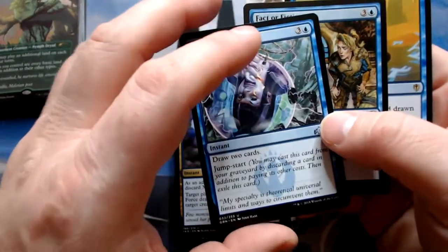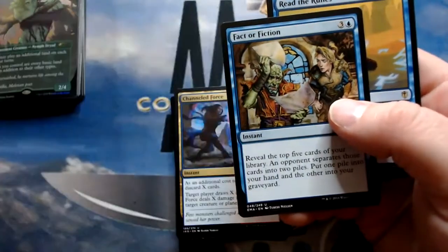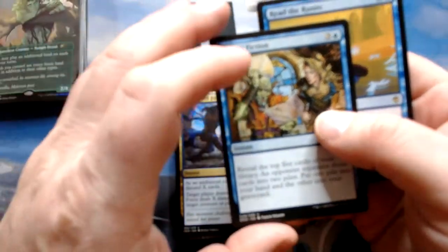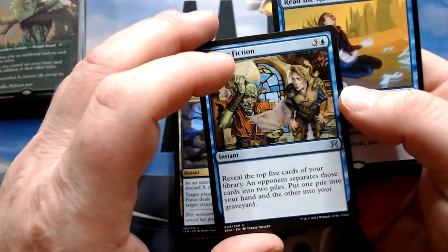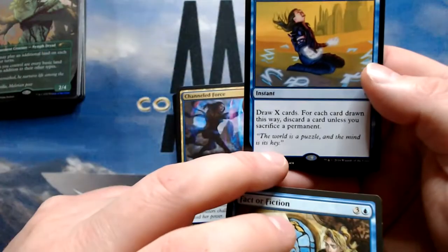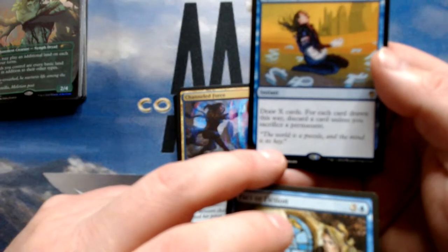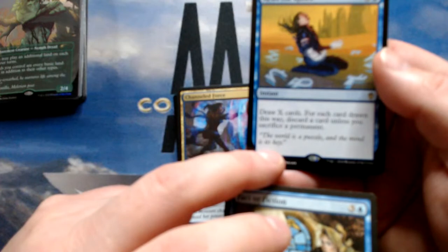I think maybe we get rid of Risk Factor — they're able to make the decision to take four damage instead of letting me draw three cards. If I was casting Dragon's Approach more consistently, this becomes much more doable, but I don't think it works here. Teferi's still going to be sweet. Unexpected Windfall and Channeled Force stay in. Chemistry's Insight at four mana — if I get those cost reducers in here that'll be nice, but I'll cut it for now.